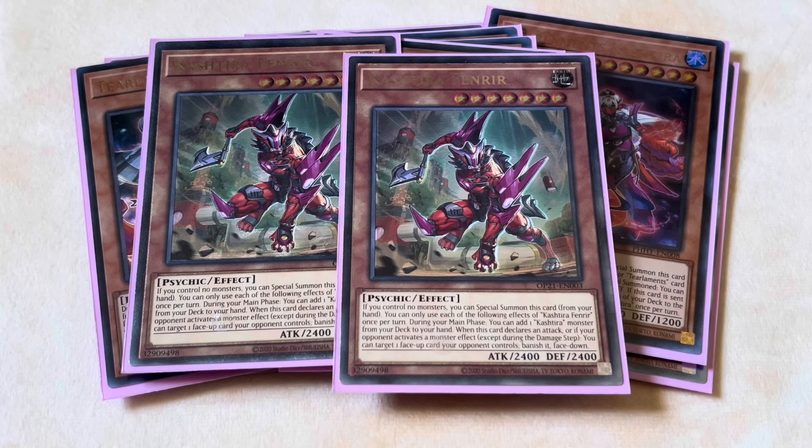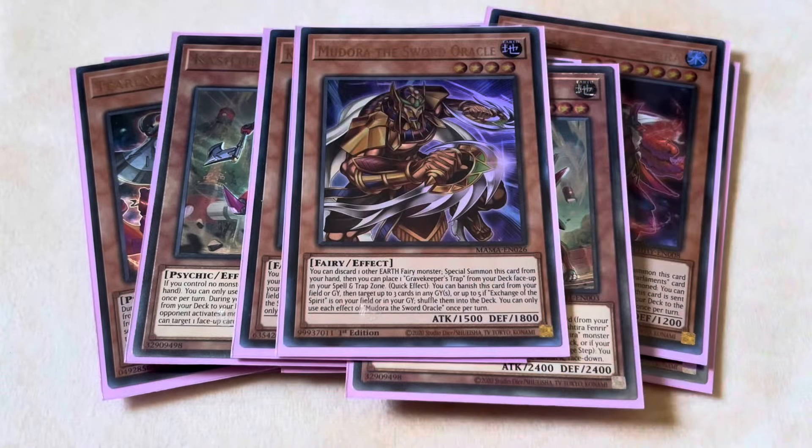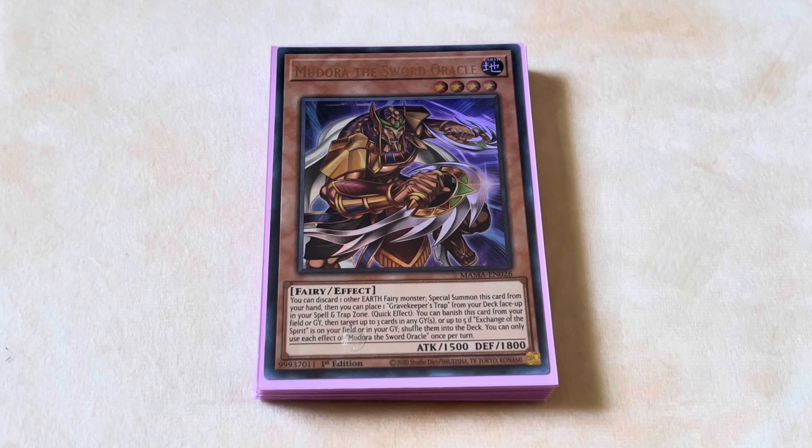For the final honorary Tearlaments cards, you have the one Keldo and the one Mudora, because Shufflers are good and there are still a lot of really strong graveyard decks in the format. Just being able to hit one of these and either disrupt your opponent's plays or recycle your resources is invaluable.